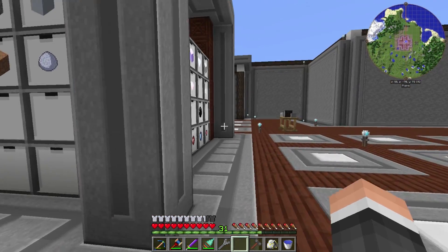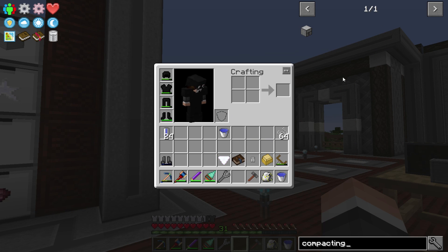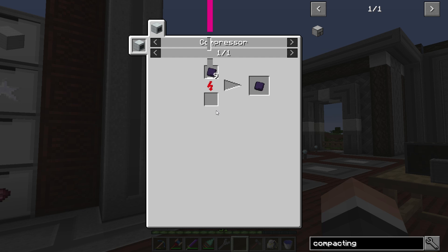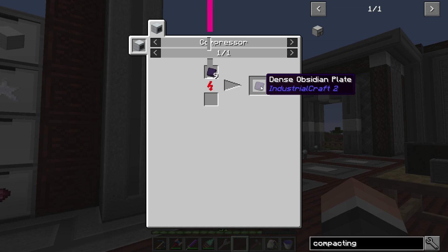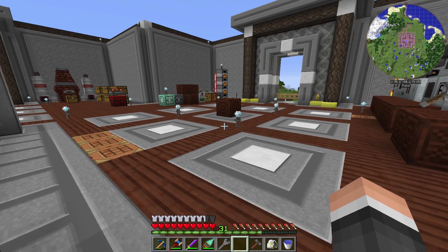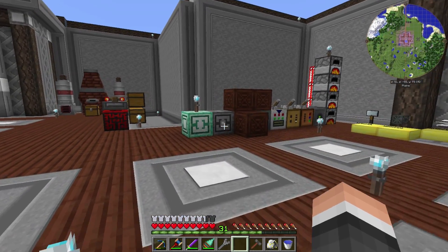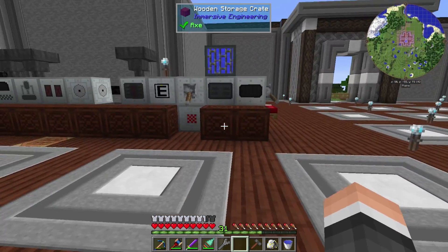I made a ton of drawers. I still need to make compacting drawers, but I'm not going to do those in an episode because they're not hard — you just put obsidian through a block cutting machine, get nine plates, move them over to the compressor with the same nine plates, and make a dense obsidian plate. You need four of those per compacting drawer and also tons of reinforced iron.